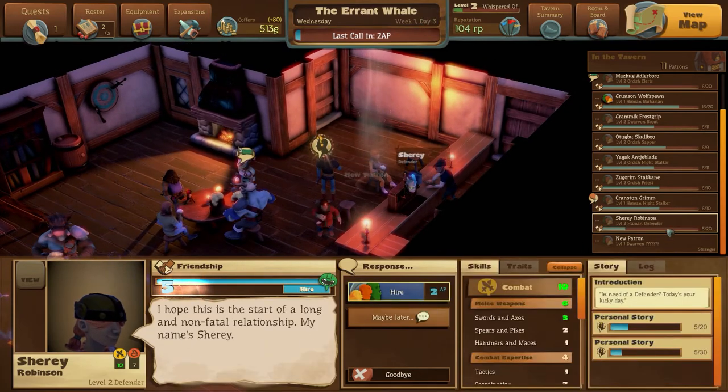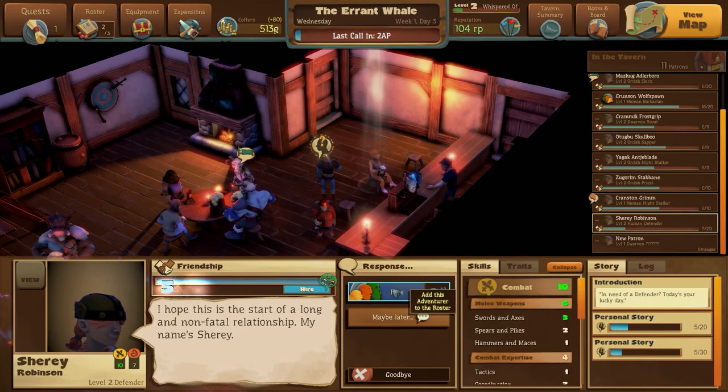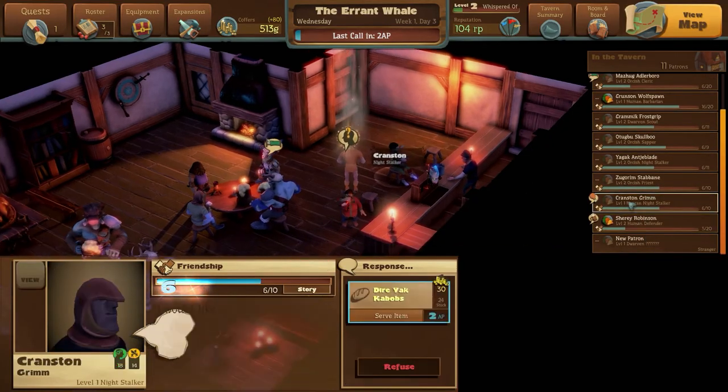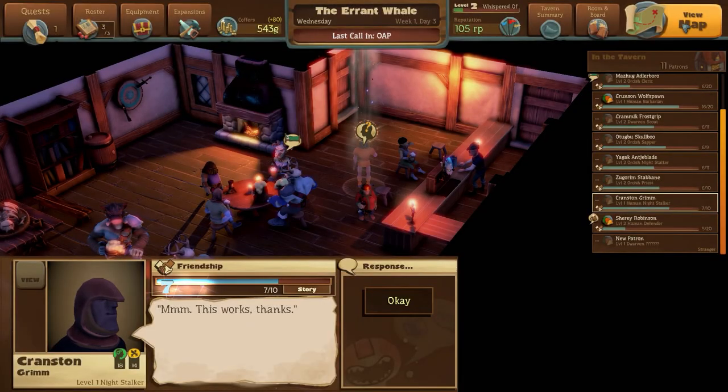We're going to hire this one. What are you? A human defender. Swords and survival skills. Yes, let's hire you. And you do switch out your characters quite often, so that's kind of cool. We'll sell them some kebabs.